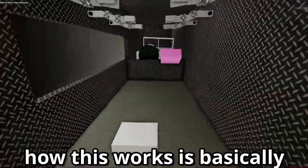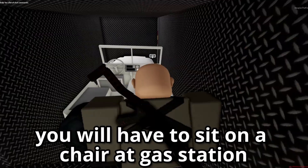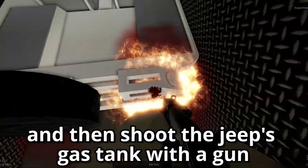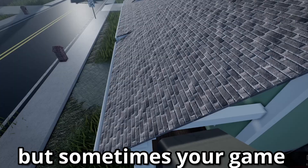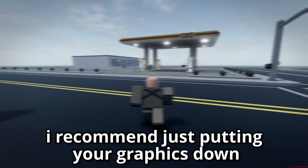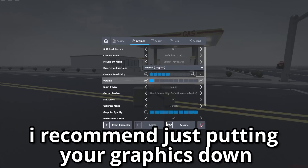How this works is basically you will have to sit on a chair at the gas station, behind the jeep's barn. Then shoot the jeep's gas tank with a gun, and that's it. But sometimes your game may crash like mine, so be careful. I recommend just putting your graphics down.